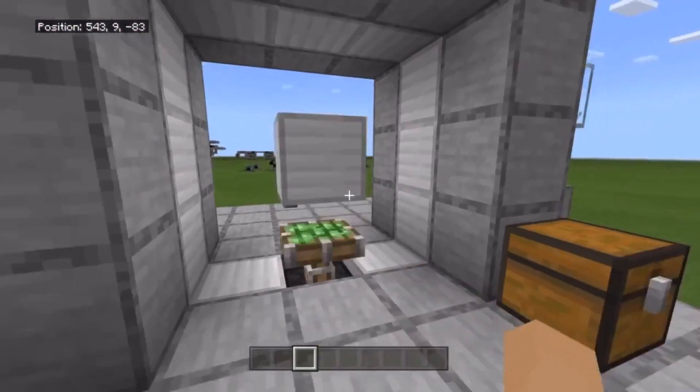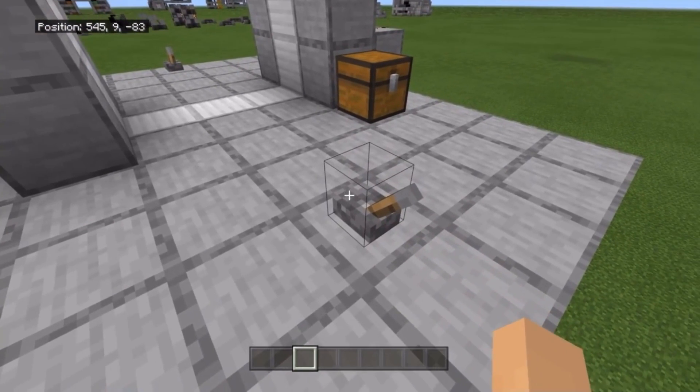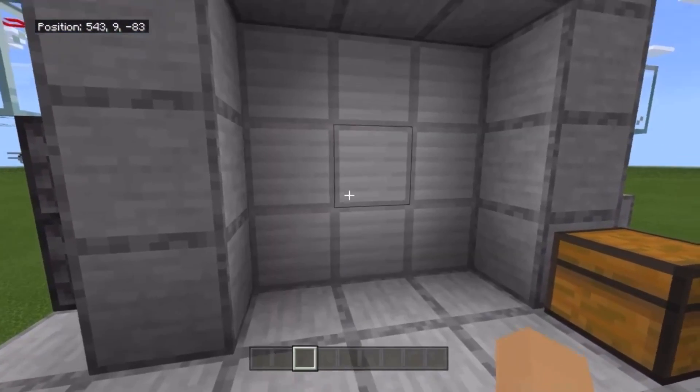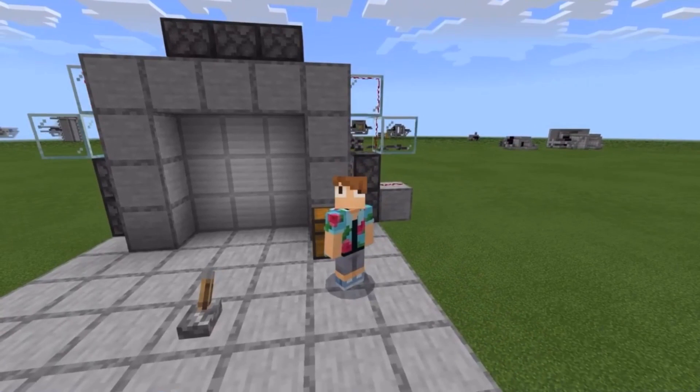The design is actually pretty slick and I honestly really like it. One of my things that I like doing with piston doors is having it all close at once. The opening and retractions are pretty fast — not the fastest, but pretty fast. Closing — I love doing doors like this where it just closes all at once.